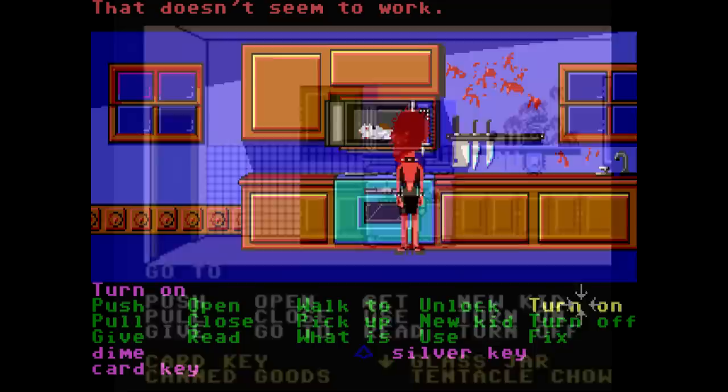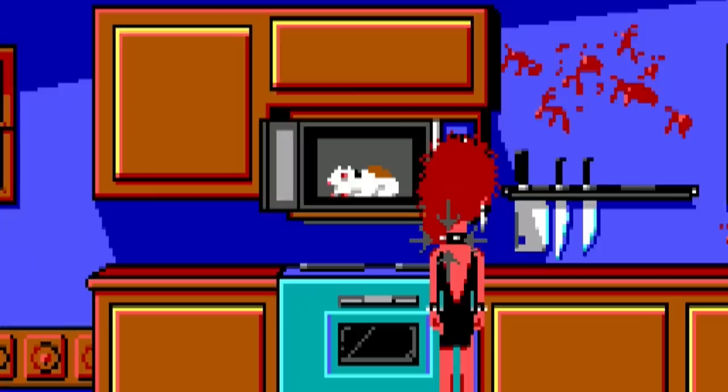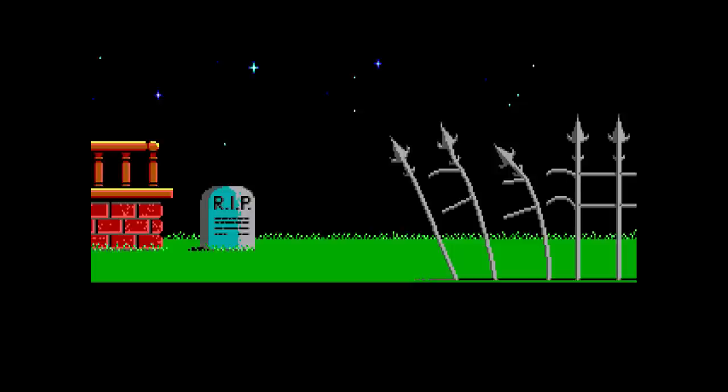Oh, this cute little furball — who would do such a monstrous thing? Me, apparently. I cannot tell you how bad I felt about doing this. This may be a pixelated hamster, but I'm still human. In an act of the ultimate evil, I went back up to show Weird Ed the obliterated body of his former rodent friend, and he was so hurt and traumatized that he killed me. Honestly, that's probably the correct reaction.